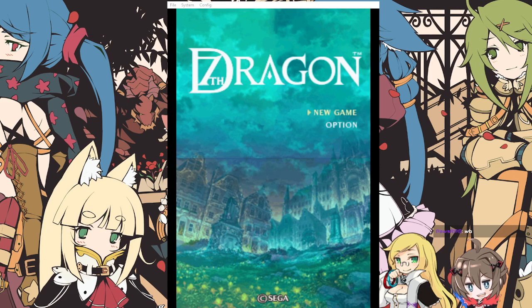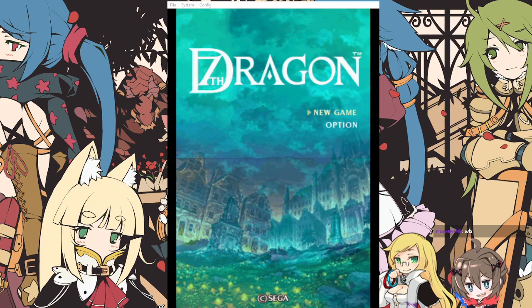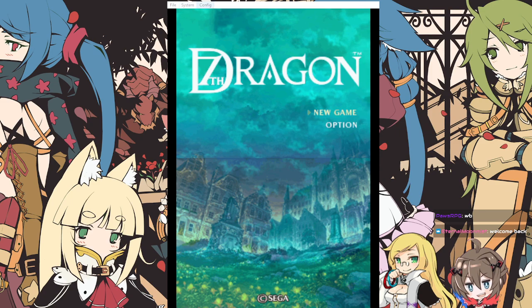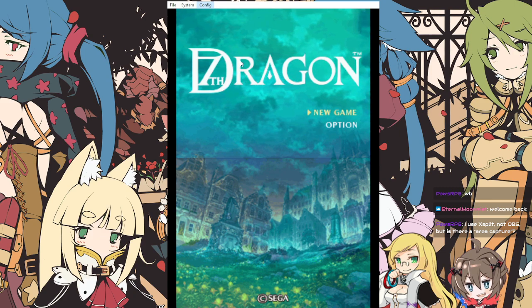But the top part bothers me. How did I fix that? Is there like a filter? I don't think there's a filter for this. Alright, let's say we're stuck with the very obvious file system config. I'm going to go pair my controller now. Looks like this works. I used XSplit, not OBS. But is there an area capture? I don't know if there is, I can check real quick.